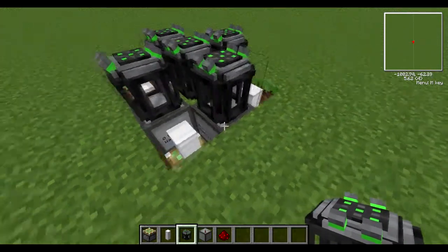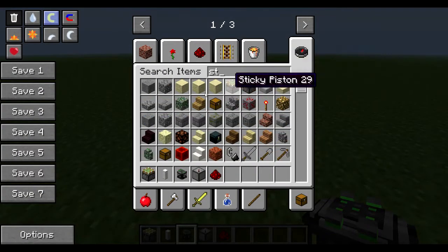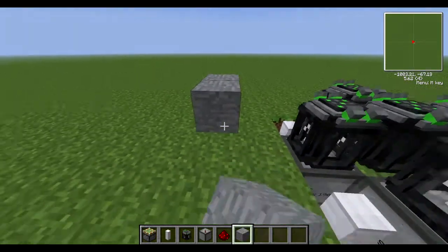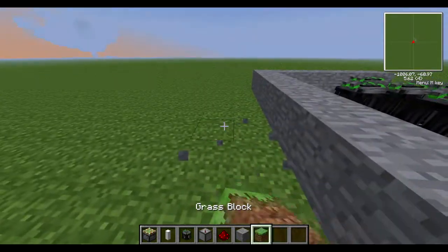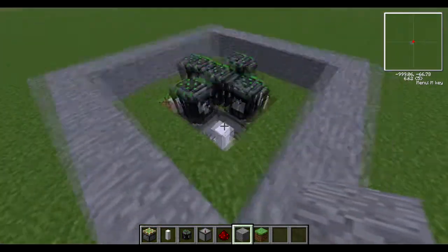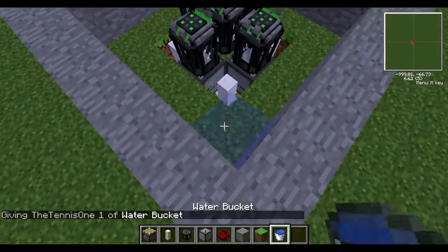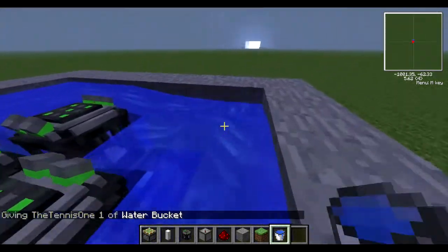That's the base of our design. Now we're going to grab a stone block to surround this and put some water down, because we need something heating up for this to work properly. You need to get the middle reactor to a combined temperature of over 6000 degrees. Each reactor cannot go higher than 1900 or it will explode at 2000, so you need four reactors running at the same time.